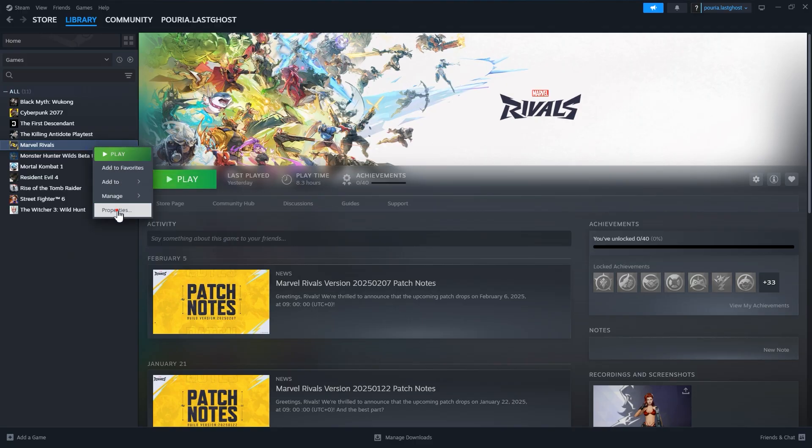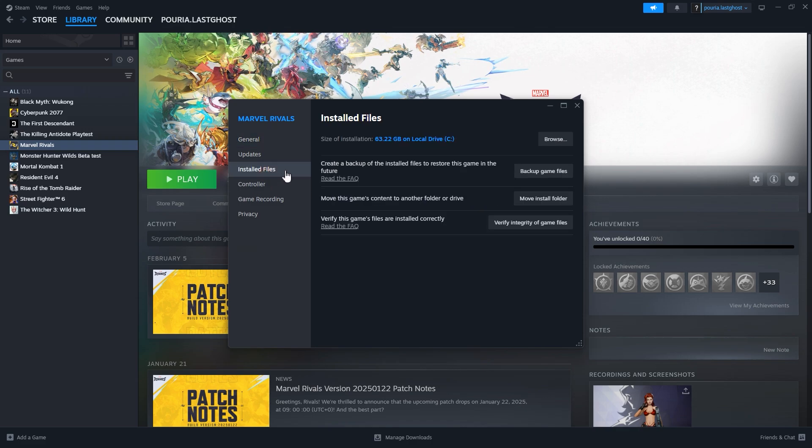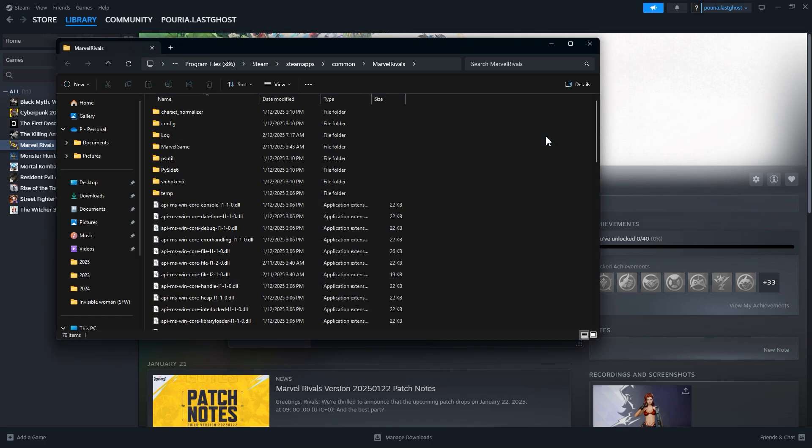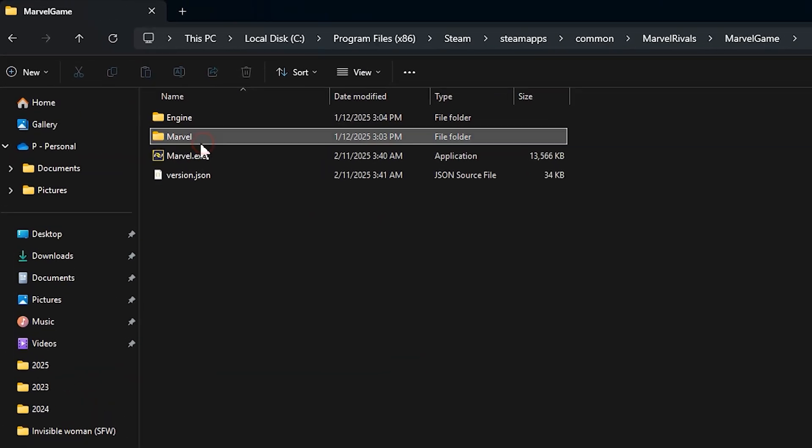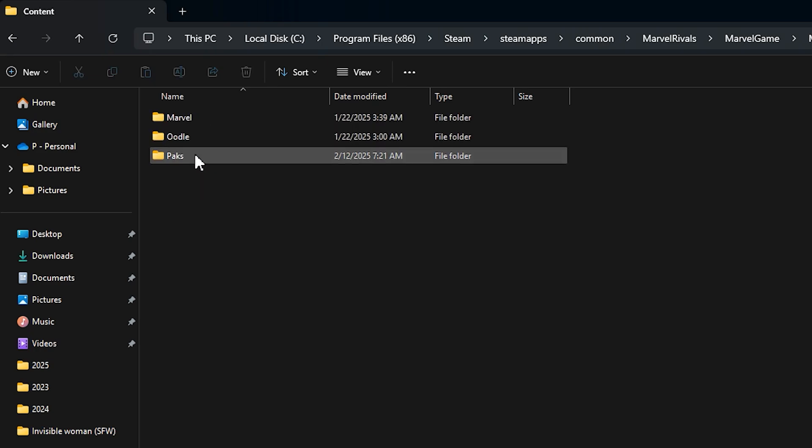Next, we need to go to the game's installation directory, where the Marvel Game folder is. Find that folder and open it. Then open the Marvel folder, go into Content, and finally Packs.